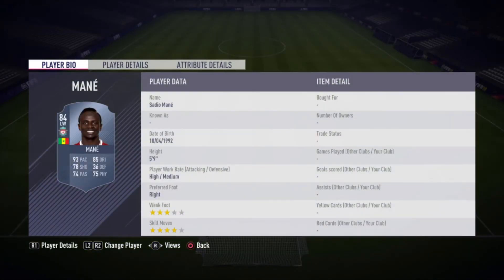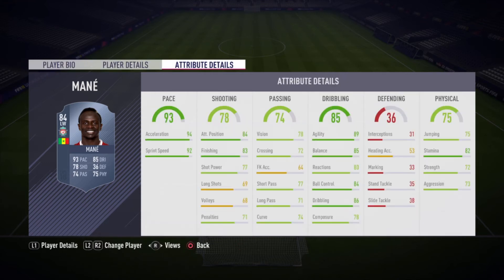Finally, we do have Mane. I have his 87 card actually, which I got for around 200k — can't get that anymore, but his regular card is about 70k right now. I'm loving his 87 overall, and his 84 overall is probably just as good. 93 pace, kind of like Musa but just a lot better dribbling overall, and maybe a little bit better passing and finishing in general — 83 finishing and 94 acceleration.